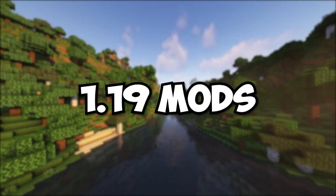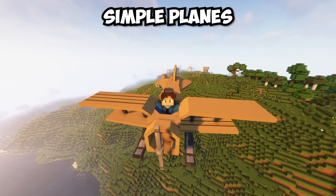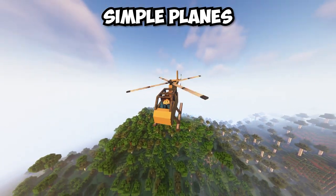10 Minecraft 1.19 Mods You Need To Check Out. The Simple Planes mod adds new vehicles like planes and helicopters. These vehicles can help you travel to faraway places early in the game.